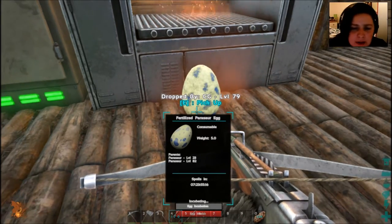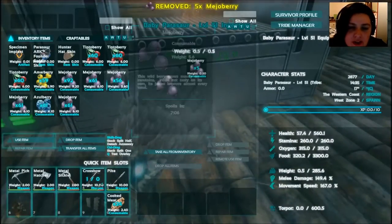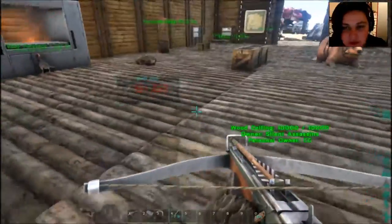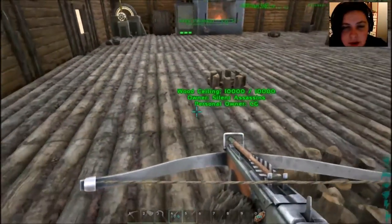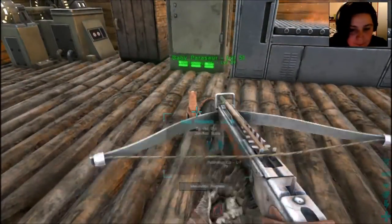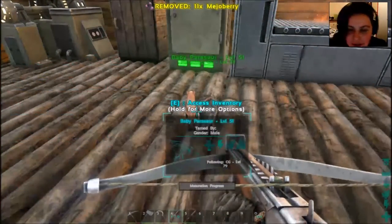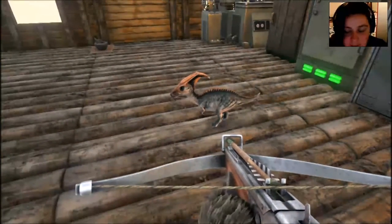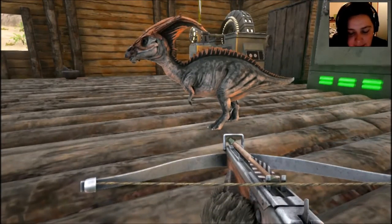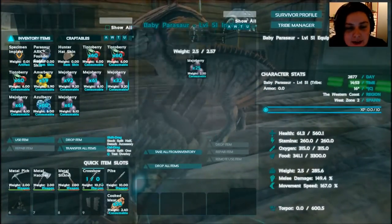Come on, baby! You want to grab it straight away and put some food on it, because although it's not going to die the second it's born, it will eventually. Also, you don't want it near any other dinosaurs — I probably shouldn't have had the beaver in here. Sometimes parents and other dinos will kill the baby, which sucks. You can check out one of my first videos — 'Baby Murder' I think it was called — where the first dinosaur I ever bred was a Saber Tooth, and everything attacked and killed it.